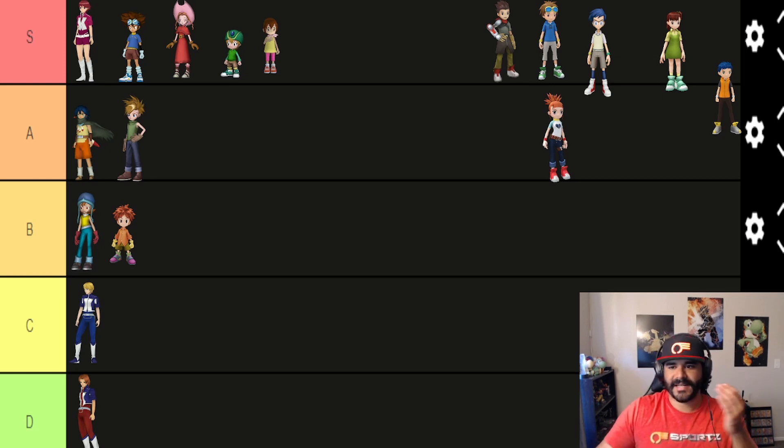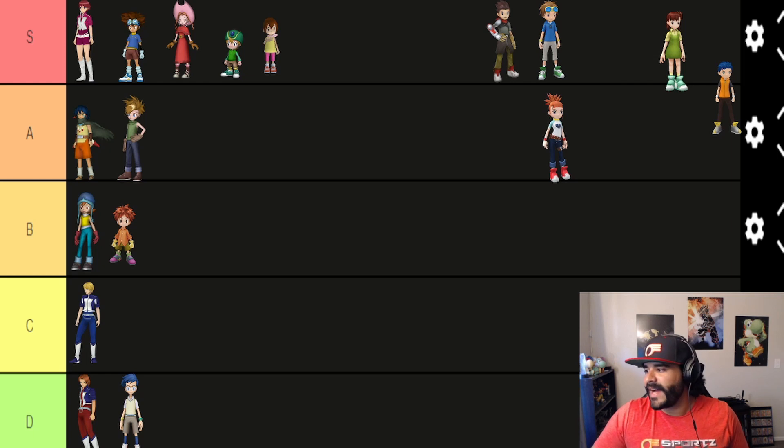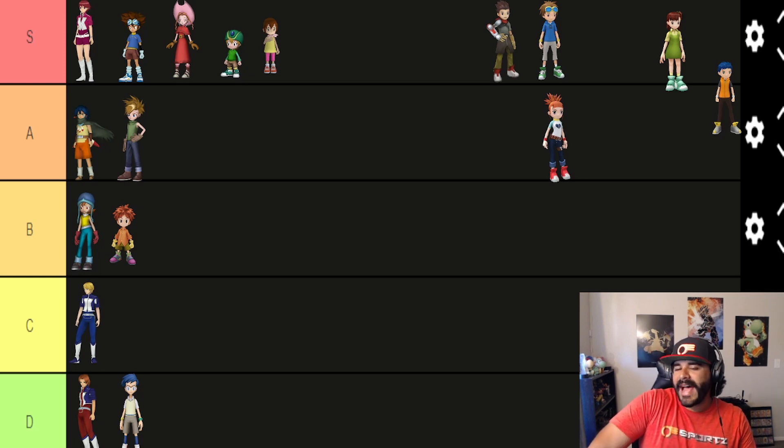We've got Joe. Joe has the ability Evade — and he is going straight to D tier. There's no arguing on this one. Evasion in this game is very tricky and, honestly, useless.